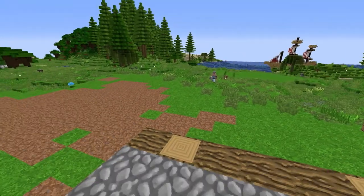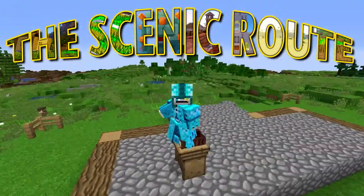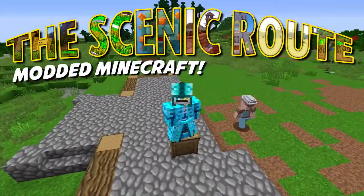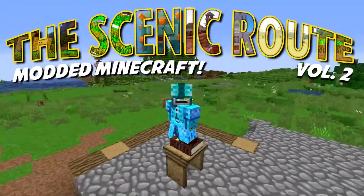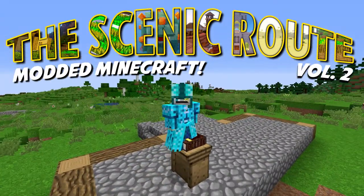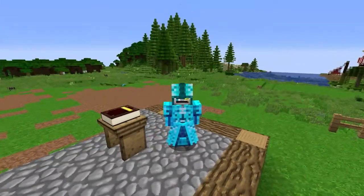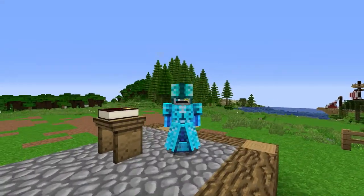Welcome back everybody for another episode of the Scenic Route with me, Cryin' Moe. Still in my little outfit here. I did apply some enchantments to this armor — as you can see it's kind of glowing differently. I enchanted the boots and the chest piece and the leggings.